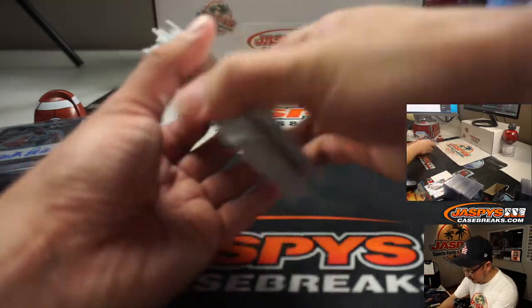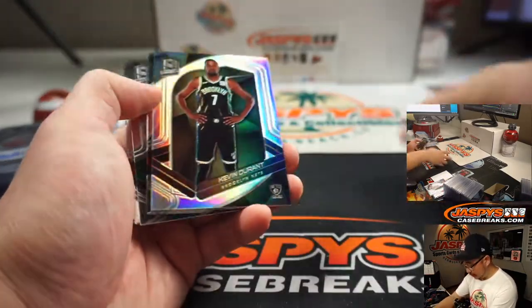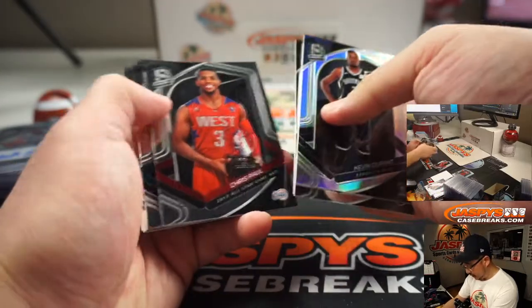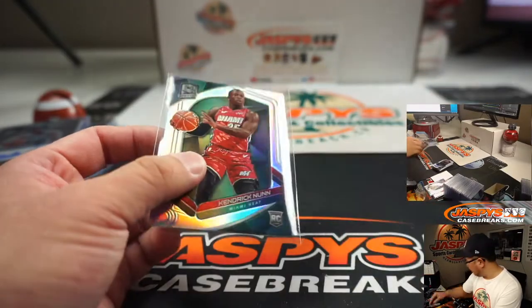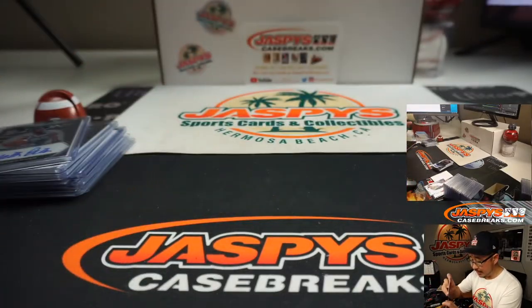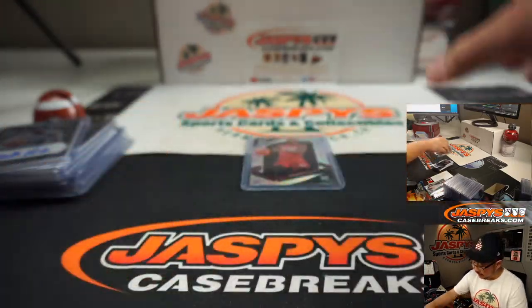Here were all the non-numbered cards that popped out of that two box break. Got a couple silvers in there, which is interesting. And a Kendrick Nunn silver right back there too, which is pretty cool. That might have some little boost in value. And there you have it.